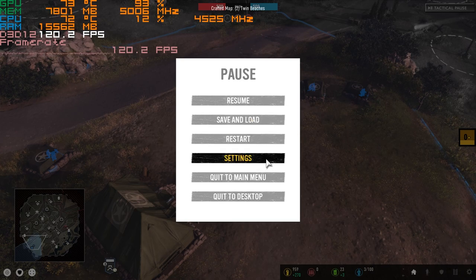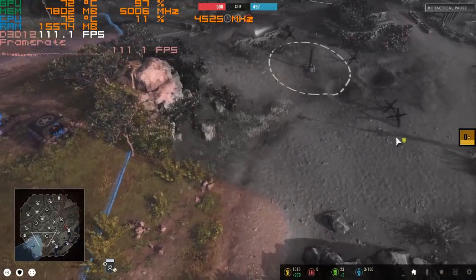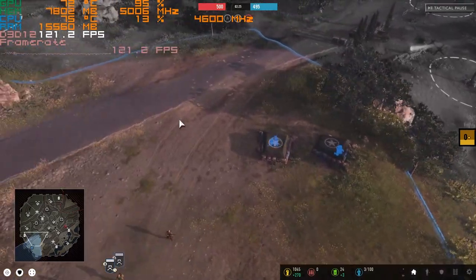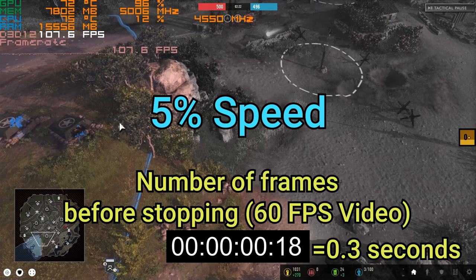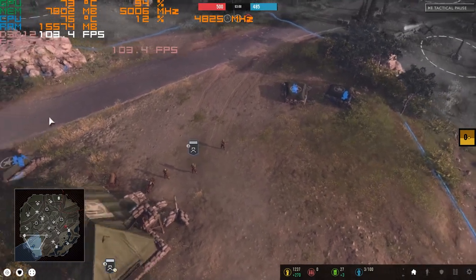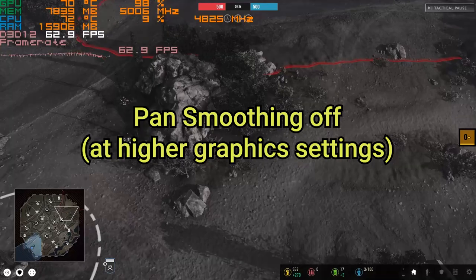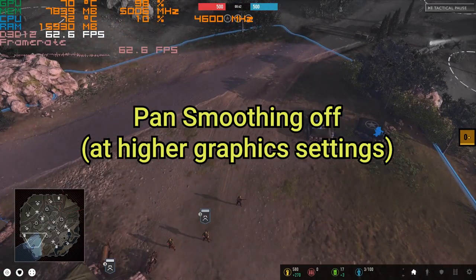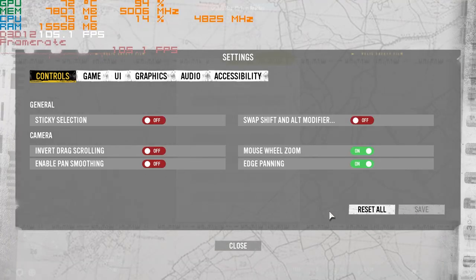There is another setting in the controls menu you should consider turning off, called pan smoothing. I'll turn it back on to demonstrate: as I move the camera with my mouse on the edge of the screen, when I take my mouse off the edge, instead of the camera stopping immediately it slows down over around a quarter of a second before coming to a complete stop. While a gradual halt may be more cinematically pleasing, having what you're trying to click on be a moving target will lead to more input errors. Some players also reported that pan smoothing reduced performance, though on my settings I didn't notice much difference either way — but let's just turn it off, better safe than sorry.